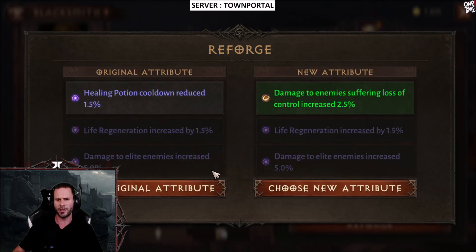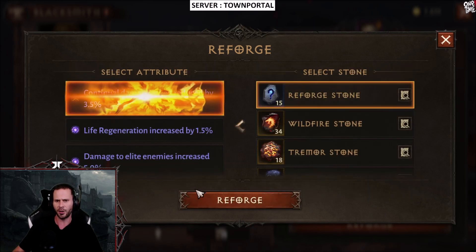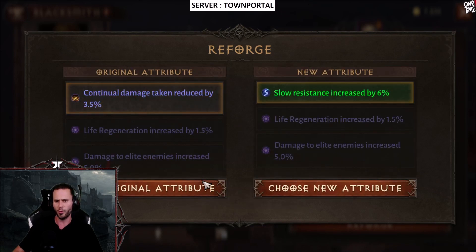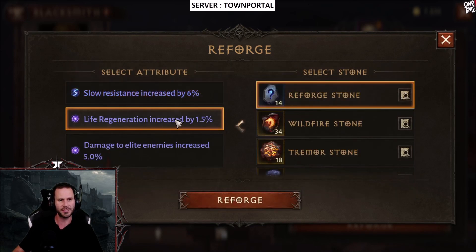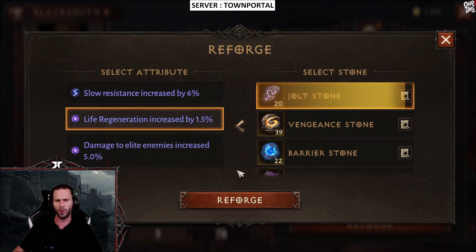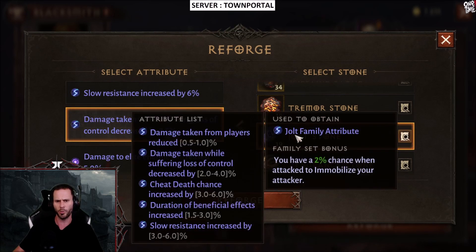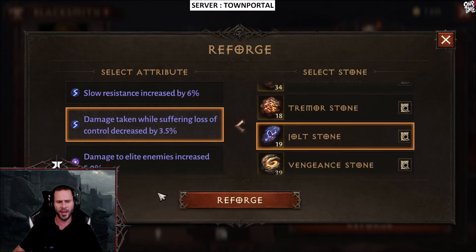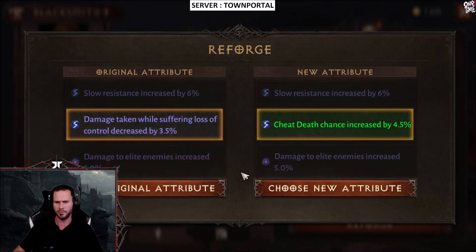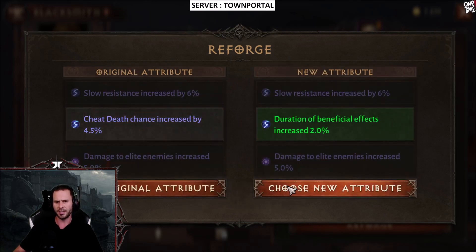Let's go ahead and move on to the chest piece. We're just going to use regular reforge stones and look for something at max. Slow resistance at six percent — that is a max roll, so we're going to go ahead and re-roll these for Jolt stone as well. What we're looking for here is damage taken from players reduced, or duration of beneficial effects increased — one of those two is mainly what we're looking for.